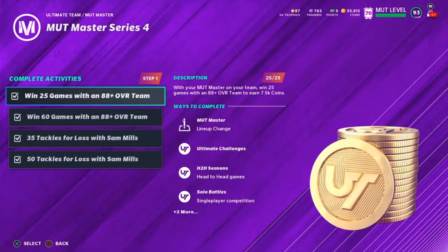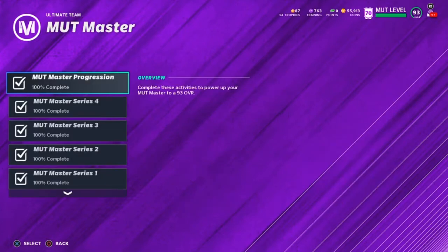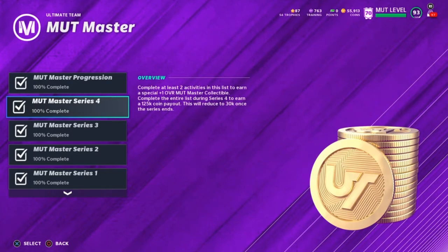These are the challenges. You've got to win 60 and 25 games with an 88-plus team, which you can do by playing one challenge over and over again until you get to 60 wins, and then get 35 and 50 tackles for losses. I have a method for that which will make it easy and you can complete it in under an hour or so.